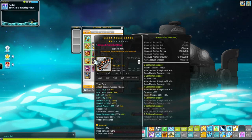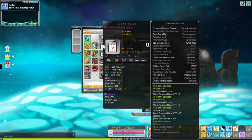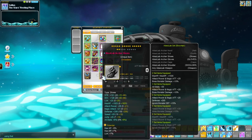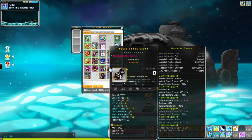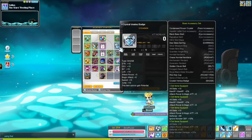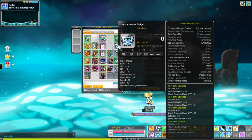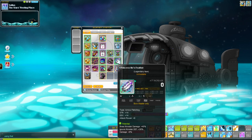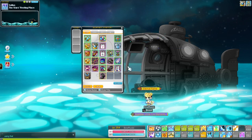This is garbage, this is also garbage, this is mid — garbage, garbage, mid, mid, decent. Somewhat nice, kind of garbage, and this made me cry. Basic, basic, not too shabby, garbage — and that is my equips.